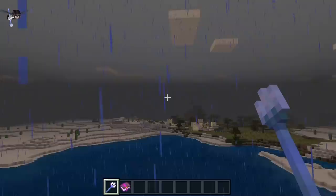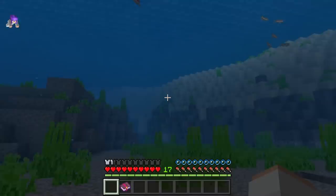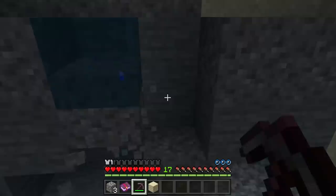Respiration can be applied to any helmet. It will allow you to hold your breath for a longer amount of time underwater. As you guys can see here, my bubbles are going down a lot slower than they would be if I did not have Respiration. Aqua Affinity can be applied to any helmet. It will allow you to mine at a faster rate underwater. As you guys can see here, I am able to mine faster than I would be able to if I did not have Aqua Affinity.